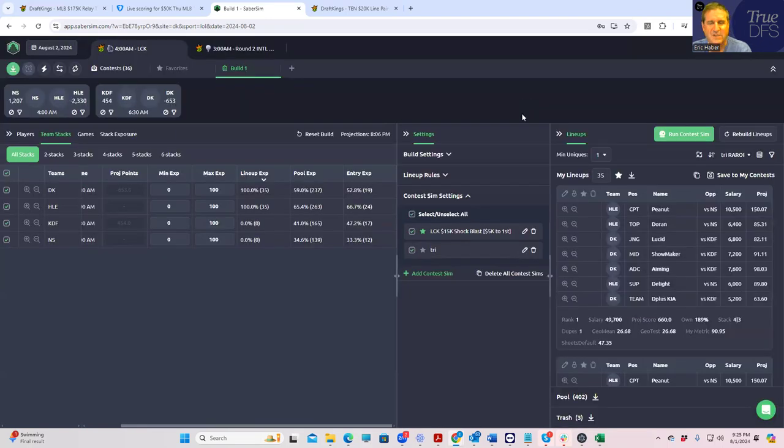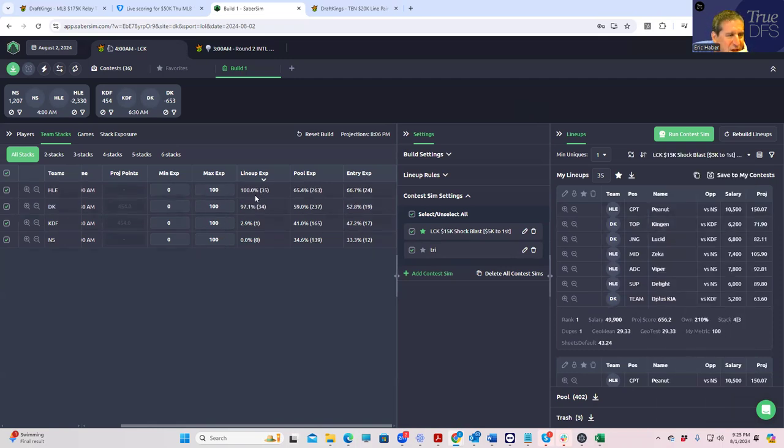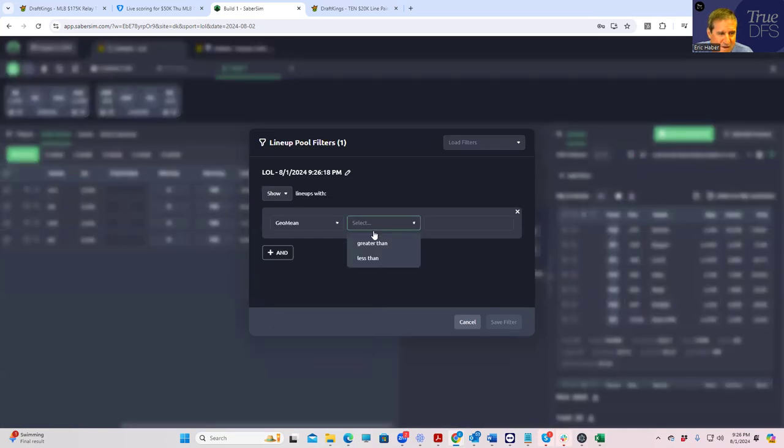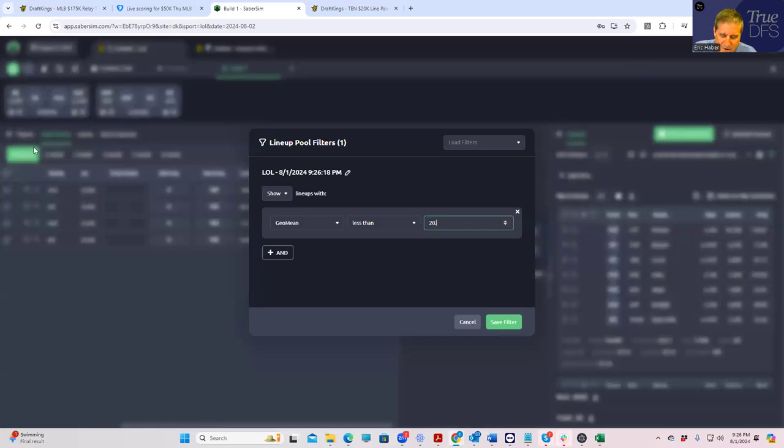Now the Shock Blast is very difficult on a slate like this to get unique. If you sort by risk-adjusted ROI you're going to get 100% HLE no matter how you slice it, and even with min-uniques, at best you'll get some KDFs. So we're going to go back and put some geo mean filtering in. This makes sure your lineups are low-owned. We're certainly not going to get the best lineups, but because the better lineups are so duplicated, this is definitely the best way to play.